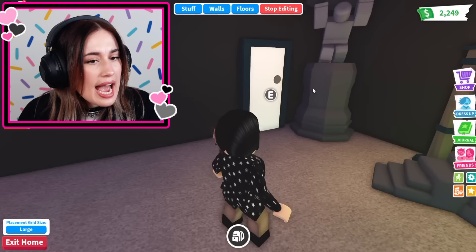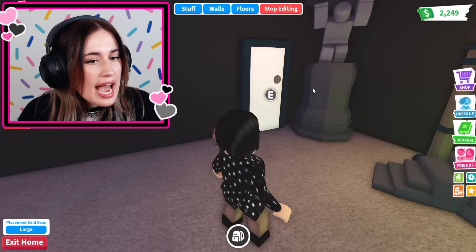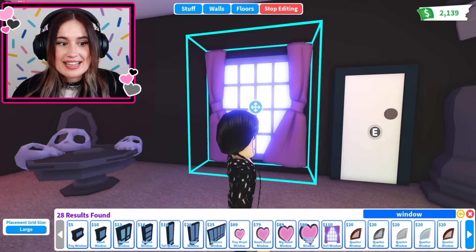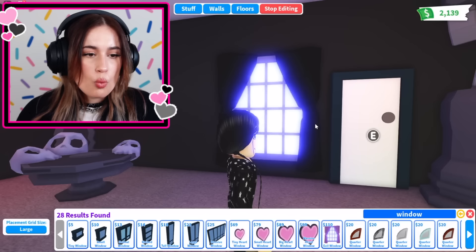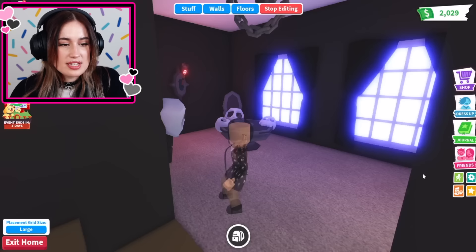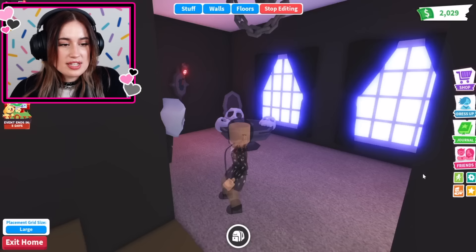Now we need to keep working on the entryway. I really like this guy that's holding up the pillar, because it's like he's struggling — so anybody coming into the house, they know what might happen to them, and they're gonna be walking on eggshells. I feel like we maybe need a window. I love this evil window. Maybe that's kind of the vibe being upside down. One black window, and one right beside it. This is Halloween. This is Wednesday's house. Scary.